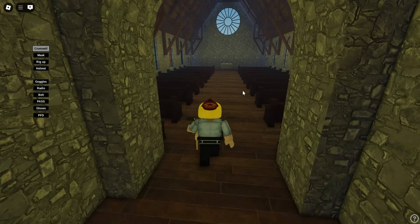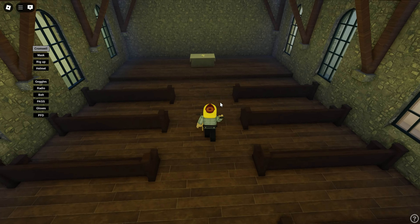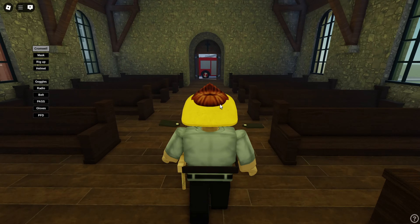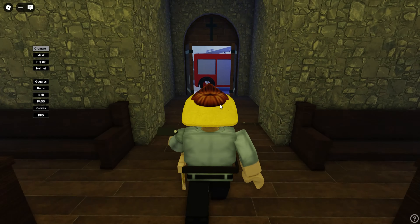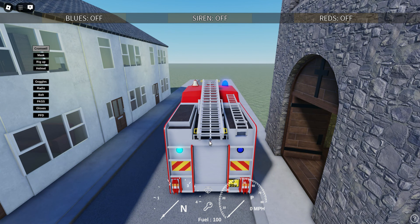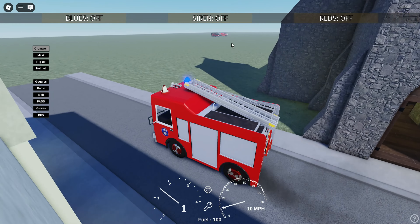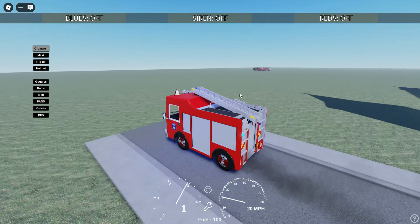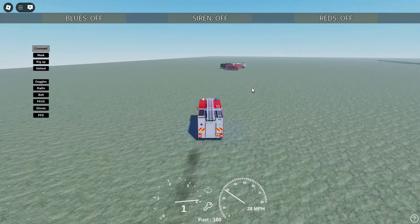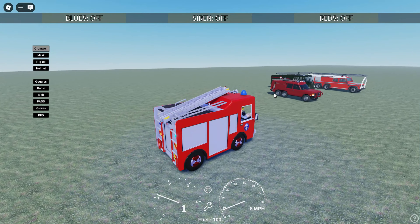Let's have a little look in the church - this is very, very nice, loving the detail. If we come out here, let's take the fire engine a little bit further over to where there are some cars. Map-wise, that's pretty much it.